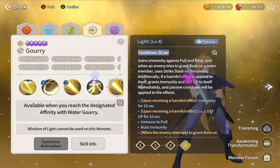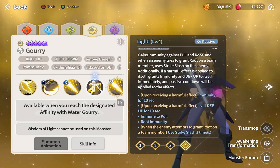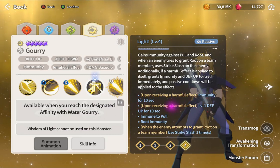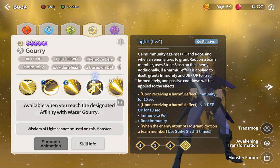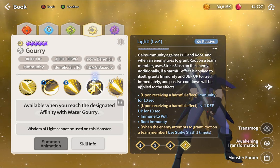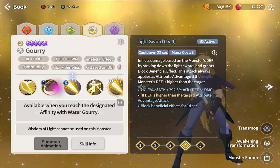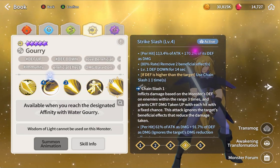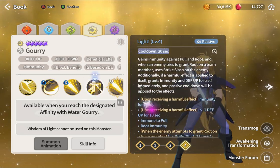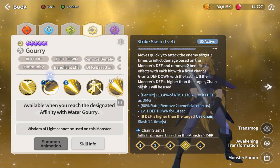His passive: immunity - when you receive immunity you're immune to harmful effects for 10 seconds, defend up - same as monkey king. When the enemy attempts to root you, use strike slash. Wait, this has a cooldown? So every 30 seconds you get one free ability.